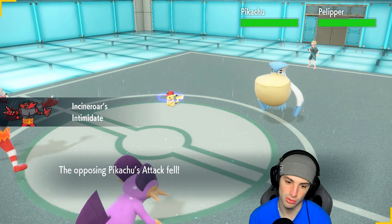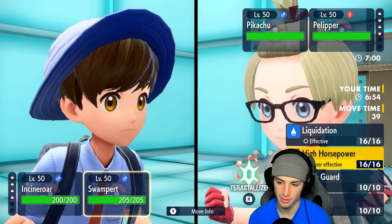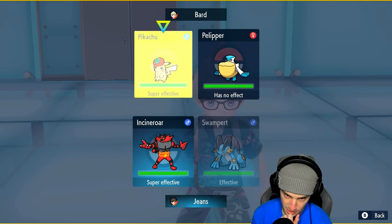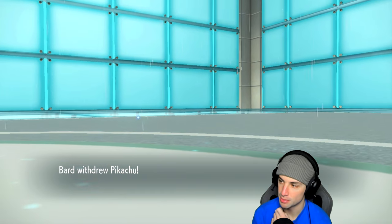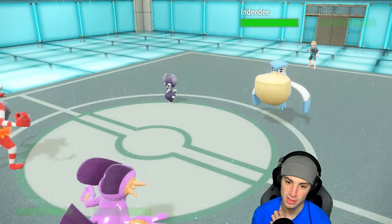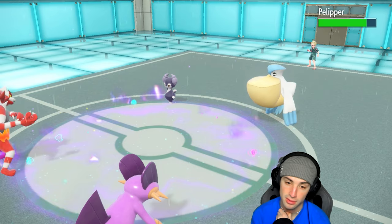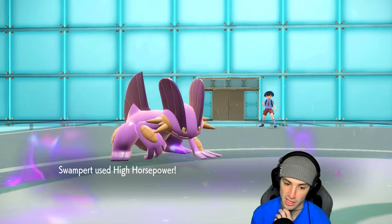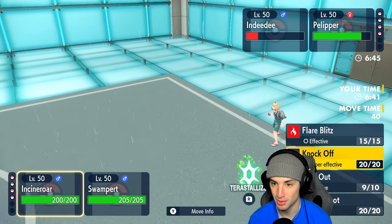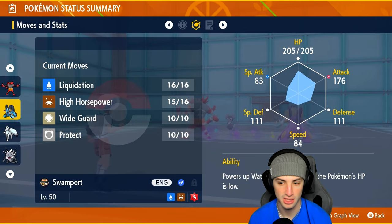Pelipper and Pikachu come out. I think I just Fake Out the Pelipper and go for High Horsepower — that's the most obvious play. He might swap Pikachu, and yep, there's the swap. He goes into Indeedee. I can't Fake Out anymore... actually wait, I can — Pelipper's flying! So yeah, that works out perfectly. Pelipper flinches. Now I need to figure out who outspeeds — Incineroar or Swampert — before Indeedee can use Follow Me.